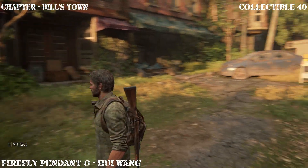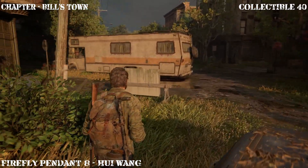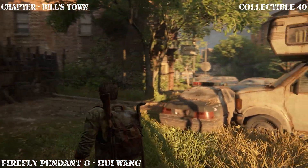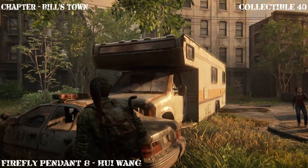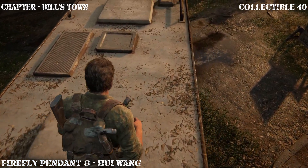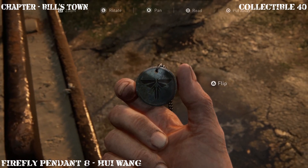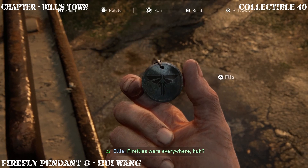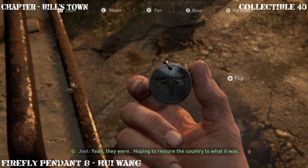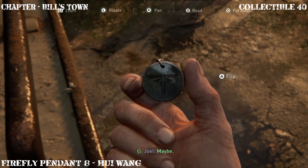Once you collect that artifact, continue and head back up the street. Before we head to the safe, we're actually going to get another collectible — a firefly pendant which is going to be on top of this RV. Climb on top of the police car, get on the roof of the RV, and it should be right here on the right side. Fireflies were everywhere, huh? Yeah, they were hoping to restore the country — well, with a vaccine maybe they will.